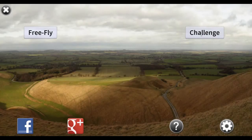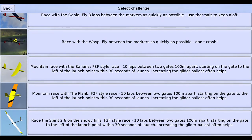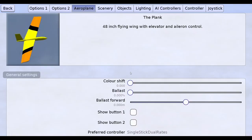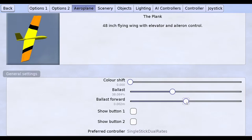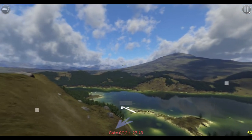Welcome to PicoSim challenge number 4. This week's challenge is very similar to the previous Banana F3F challenge, but this time we are flying the plank in a more challenging but more scenic location. Given the very short moment arm of the plank, it's very sensitive to ballast and CG changes. You want the model to be as neutrally balanced as possible. So let's get straight into the challenge.